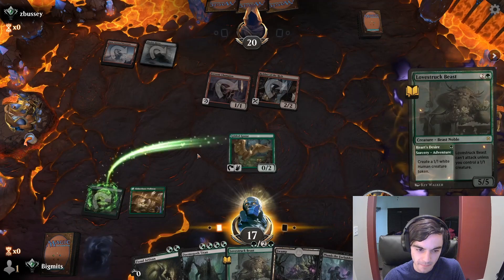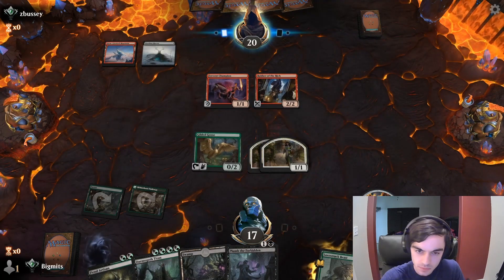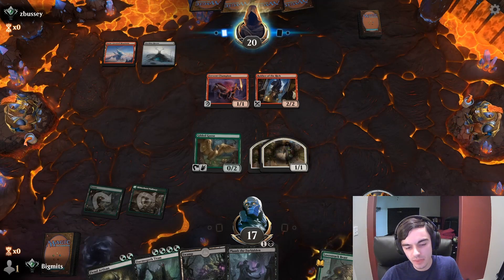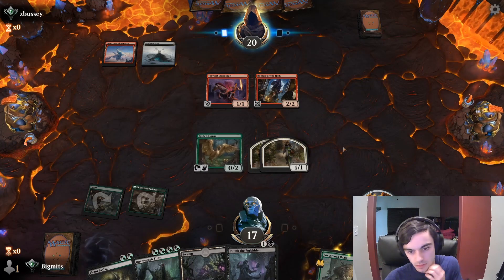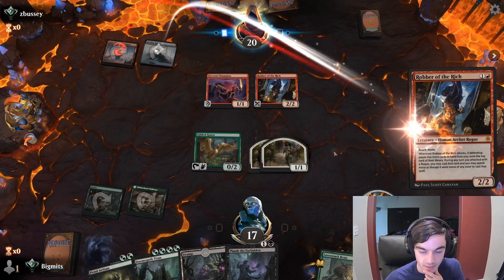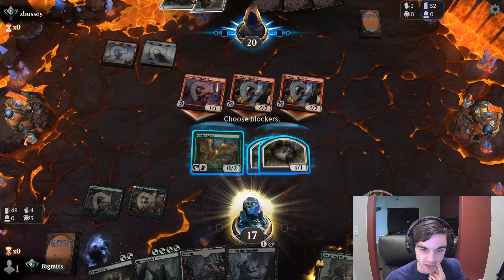It's also true that we don't have a lot of creatures right now so we can't really do much with Daemogoth Titan. We can't block so many times before we have nothing else to sacrifice. It's kind of a Robber of the Rich though — attack, grab a Woe Strider and a land, try to kill their Fervent Champion.